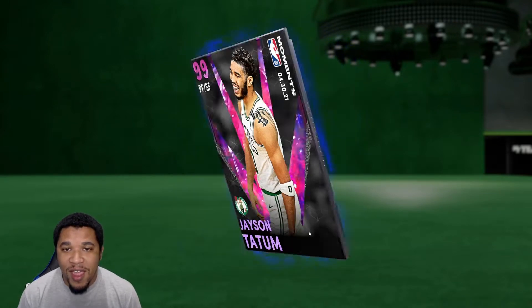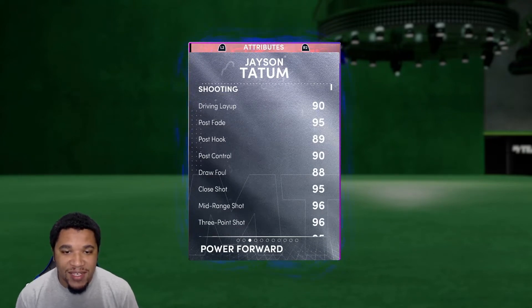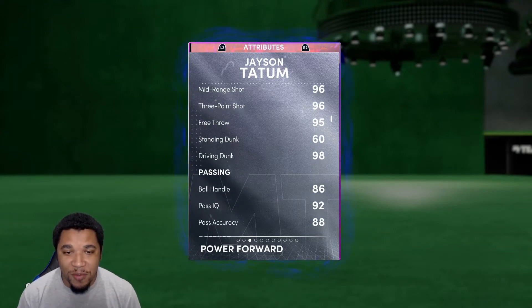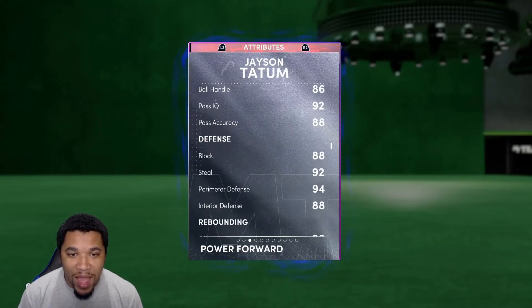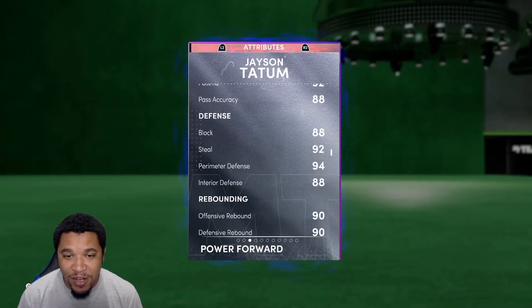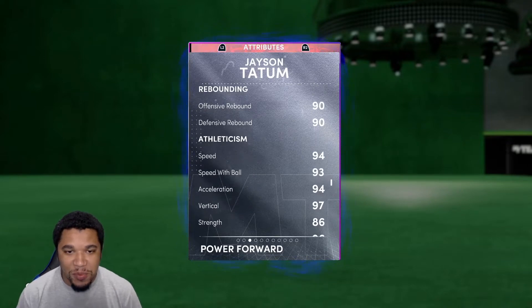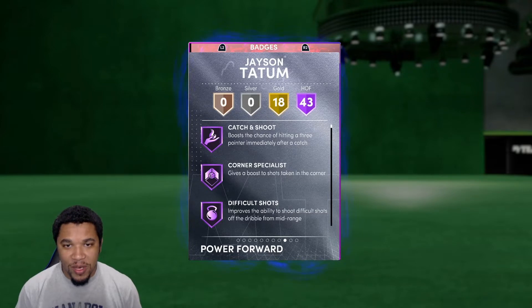This card is pretty juiced. He's got 95 close shot, 96 mid-range, 96 three-point, 98 driving dunks — so he's definitely going to be catching bodies. 86 ball handle, 92 passing IQ, 88 block, 92 steal, 94 perimeter defense, 88 interior defense, rebounding in the 90s, 94 speed, 93 speed with ball — so he's definitely going to be able to move around the court.